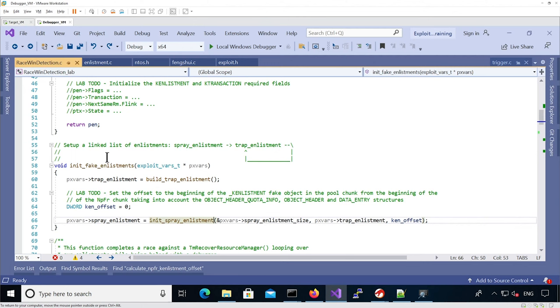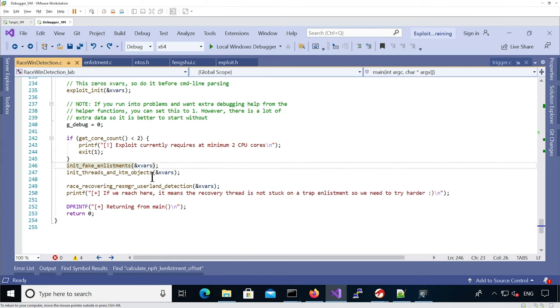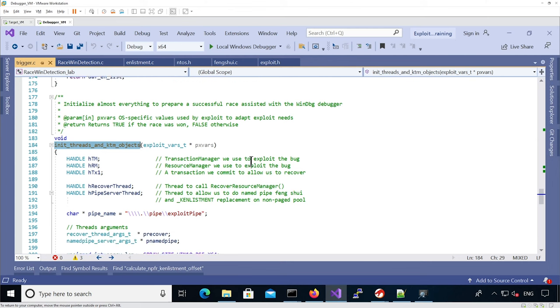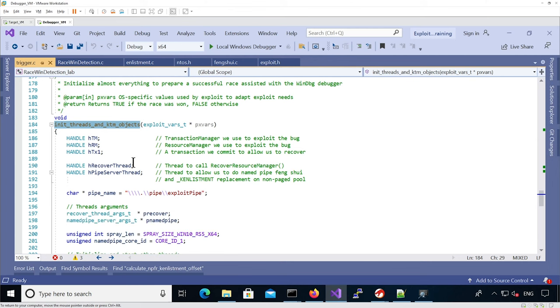So basically, init_fake_enlistment builds the trap enlistment, then creates the spray enlistment and makes the spray enlistment point to the trap enlistment. Now we go back to the main function and see it called init_threads_and_ktm_object — we've seen this function before because it's defined in trigger.c. It initializes the KTM object so we have all the environment to recover the resource manager and trigger the bug. It also defines threads such as the recovery thread, which triggers the bug, and the pipe server thread, which helps us spray name pipe chunks to replace the freed key enlistment before the use-after-free.